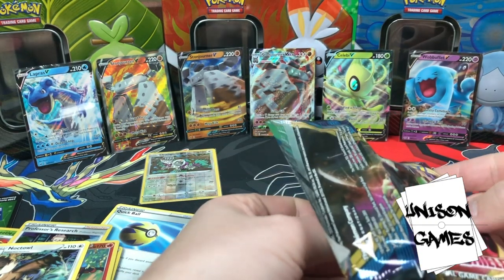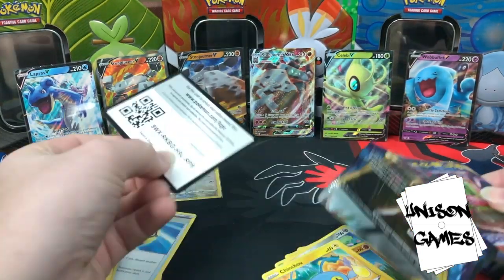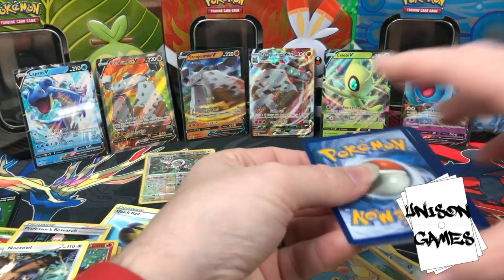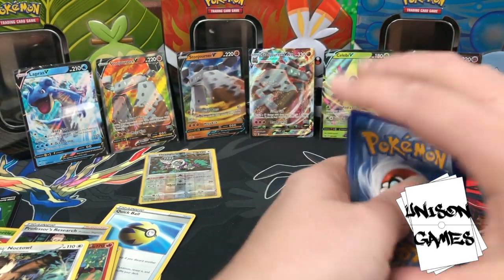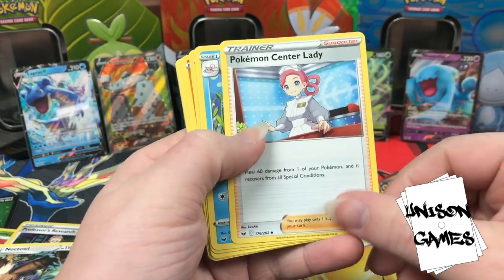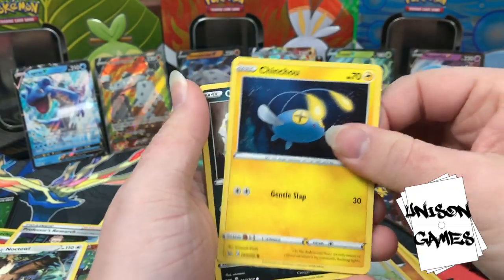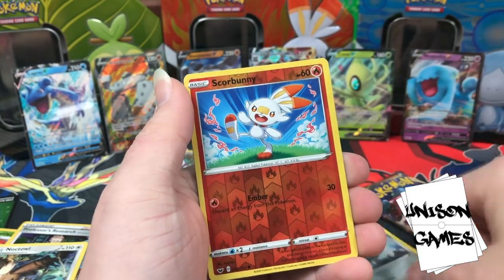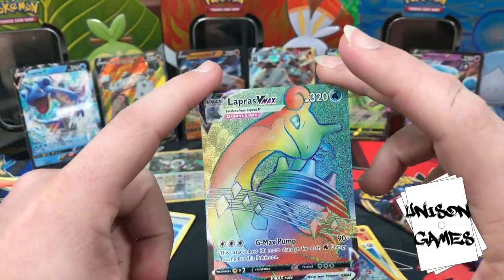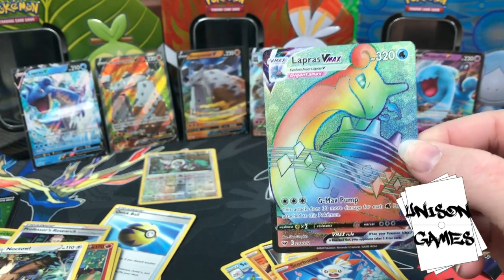We're starting to run out of room on the display but we do have a slot — we want to fill that up. That's our mission. Here's the code — make sure you hit me in the comments with what you're pulling on PTCGO. Pokémon Center Lady, Seaking, Rhyhorn, Minccino, Cinccino, Croagunk, Galarian Meowth, hollow Scorbunny, and rainbow Lapras VMAX — that is a very very good pull! Let's go check TCG Player for the price.